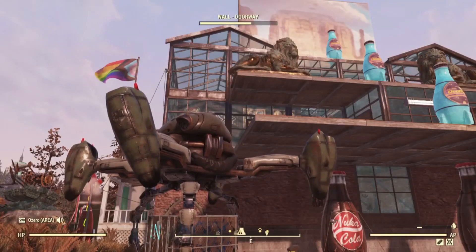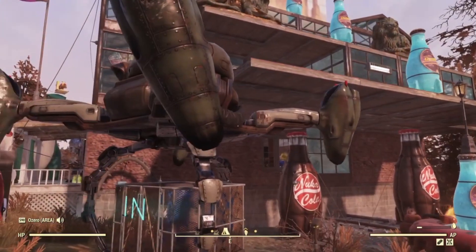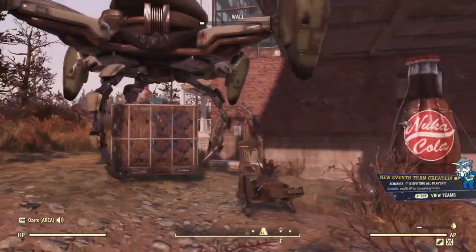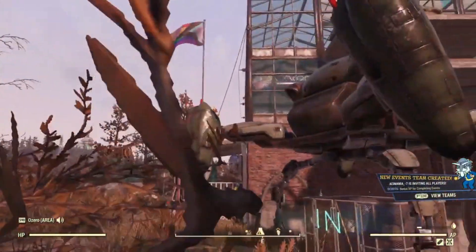Hey folks, just wanted to do an update video. I got this new Hawken Shelter — it is huge. Tostook Wasteland entrance. This vertebrate is an entrance. Doesn't look like a door, but it's a door.